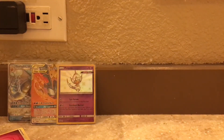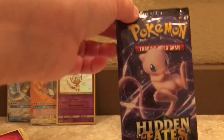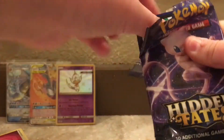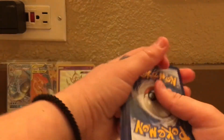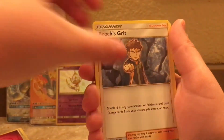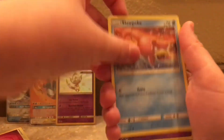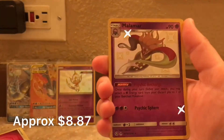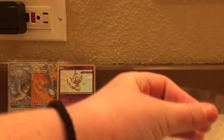And the last pack of this tin is the Mew. Can we get last pack magic? Here is the code card. So we have a Water Energy, Graveler, Farfetched, Brock's Grit, Ekans, Caterpie, Paris, Charmander, Slowpoke, a Shiny Malamar. That's nice. And the last card of this pack is a Lapras. So, we got a Shiny Malamar.